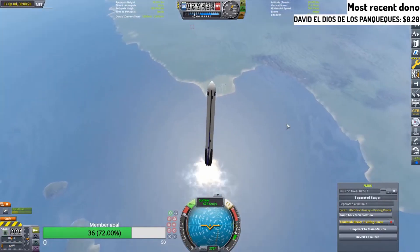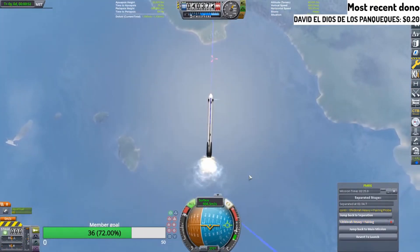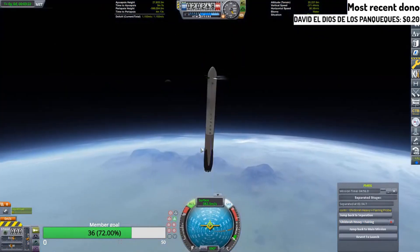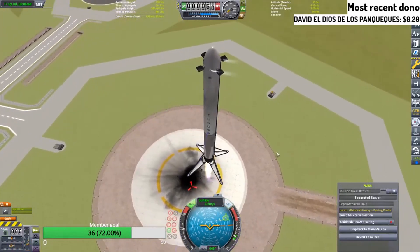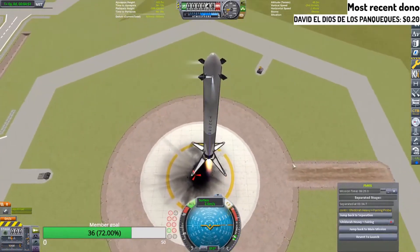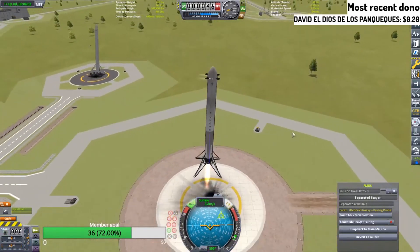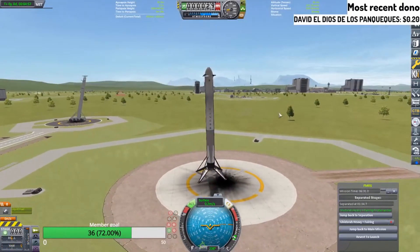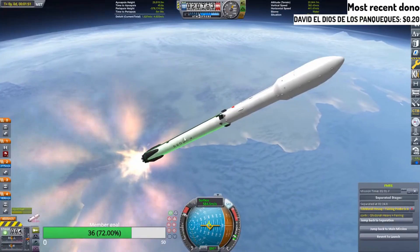Other booster. We have boost-back burn startup. Shutdown! Entry burn! Entry burn shutdown! It's a landing burn startup. Oh, look at this one — this is right in the middle. Don't ruin it. Don't lose it. Oh yeah! Boom! Now it is time to do this. I'm going to overshoot just a tiny bit because we have an entry burn to do.